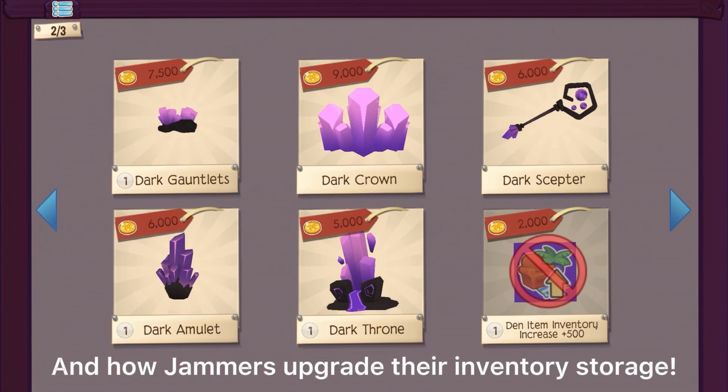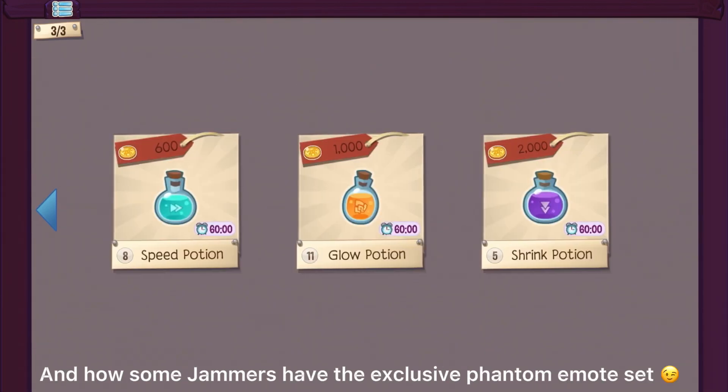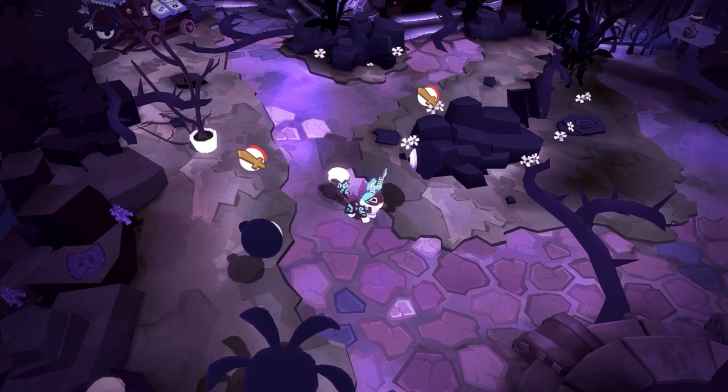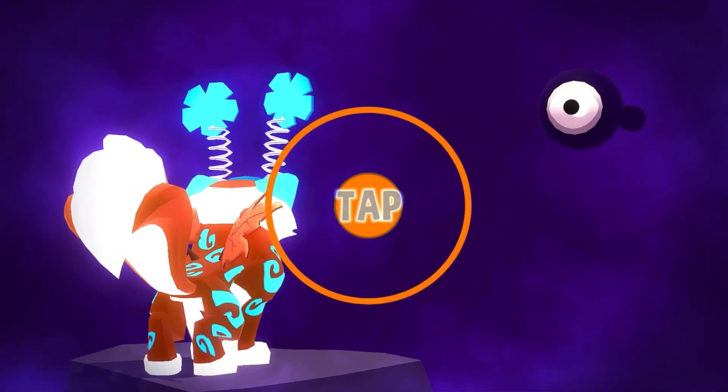Did you know there are shops in the Phantom Dimension? This is how jammers get potions — this is where jammers buy potions, and they need to use Phantom Coins to buy them. Phantom Coins are the currency of the Phantom Dimension, basically like gems. To earn them, you just have to fight some phantoms.